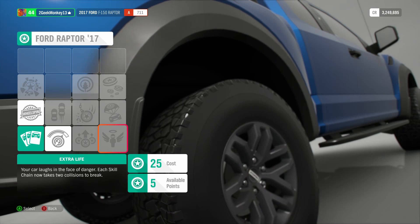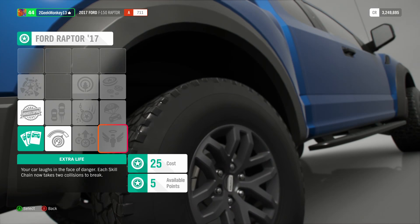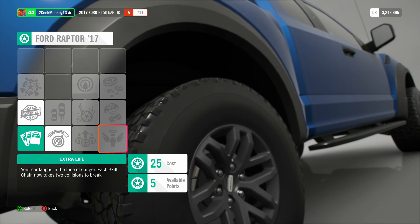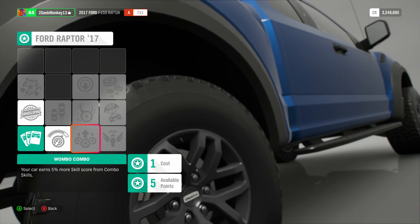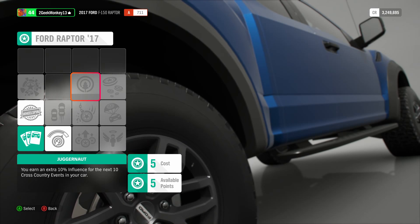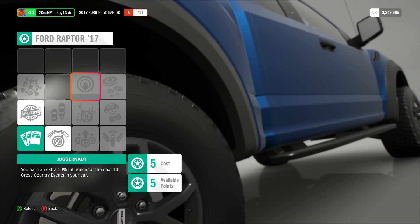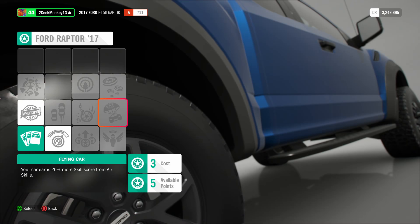How do you earn the points? You earn them by banking skills in the world. The skill system rewards anything cool you do — drifting, wreckage, air — and you get instant feedback at the top of the screen. You chain them together and they build into a bigger combo, then you bank all those points and earn skill points to spend here. For the Ford Raptor, which is built for cross-country racing, you've got perks like wrecking ball, air, and repeatable points for cross-country events — the kind of stuff you'd expect when barreling down a mountain and smashing bushes.